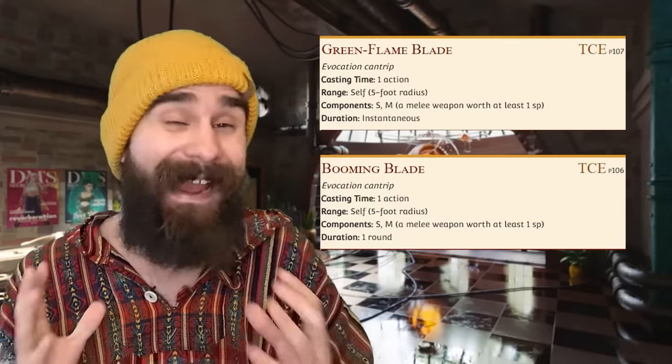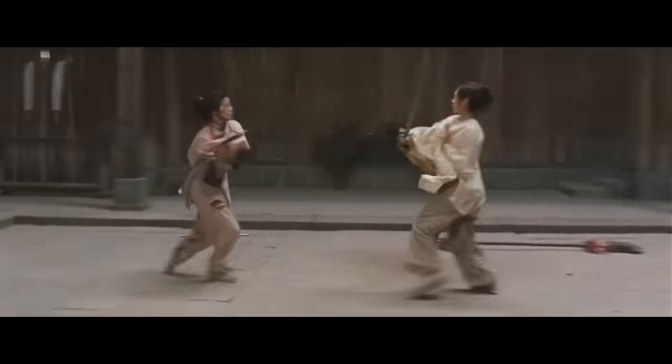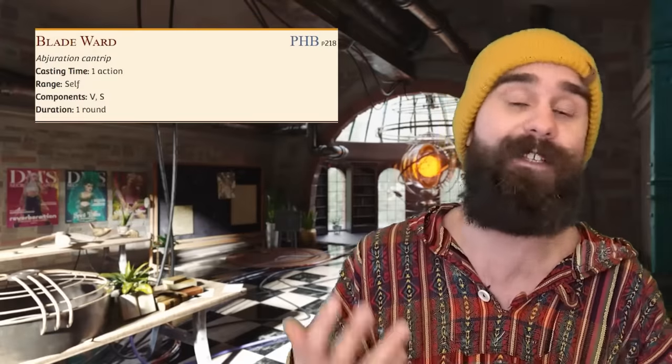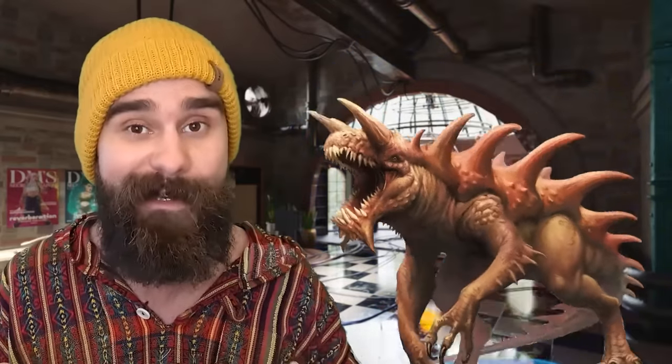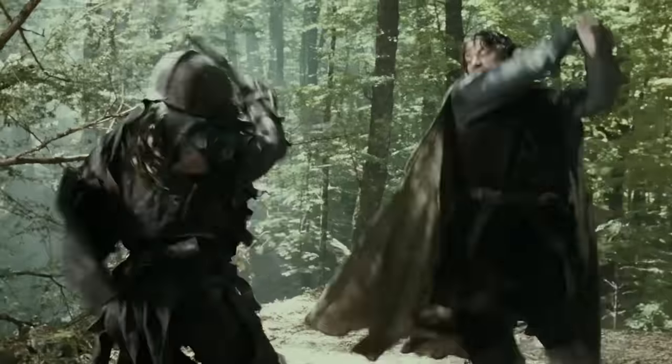The obvious cantrip choices are Booming Blade and Green Flame Blade, but Blade Ward is another great option if you're looking to go full tank. Also, the blade attack cantrips technically don't work with Shadow Blade rules as written, and Shadow Blade is like the greatest spell of all time for Bladesingers. If your DM rules you can't Booming Blade with a Shadow Blade, then Blade Ward might literally be the best option for close-quarters fighting. In D&D, there are two ways to tank: high hit points and resistances like Barbarians, or high AC like Bladesingers. Blade Ward Singers do both. A level 6 Bladesinger can easily get to 25 AC with the Shield spell. You're still a wizard though — if you get hit, you're going to get squished. Blade Ward effectively doubles your hit points at the cost of one of your attacks, letting you dance through enemies while poking them for damage, and if you do get hit, you just shrug it off.